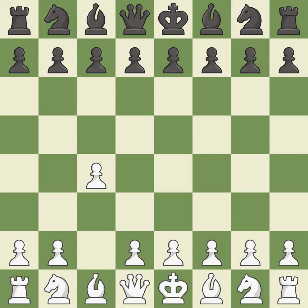The English is a more patient opening where white plays c4 to control the d5 square without committing a central pawn. c6 prepares for a quick d5 pawn push in the center. d4 takes space in the center, controls the e5 and c5 squares, and allows the dark-squared bishop to develop.